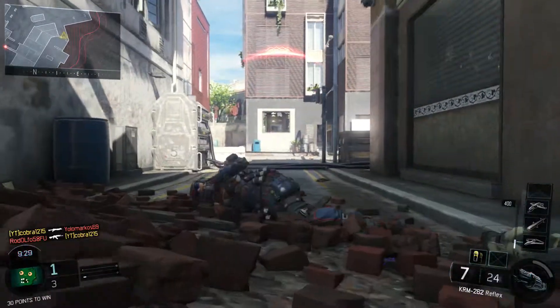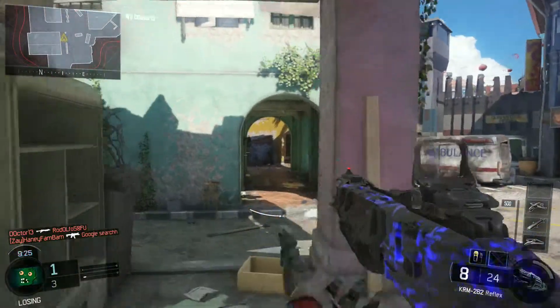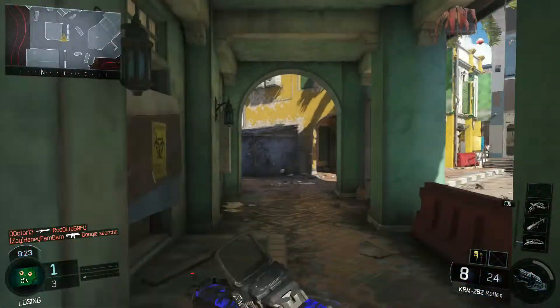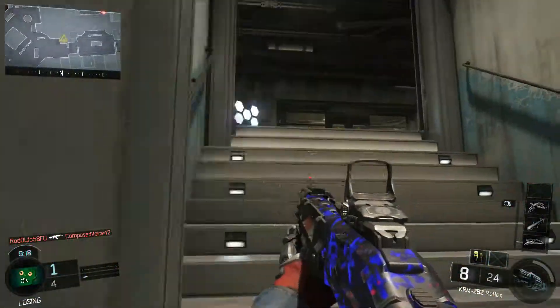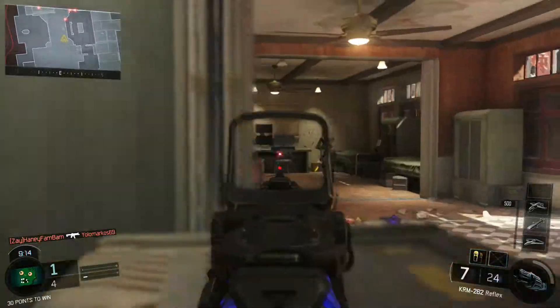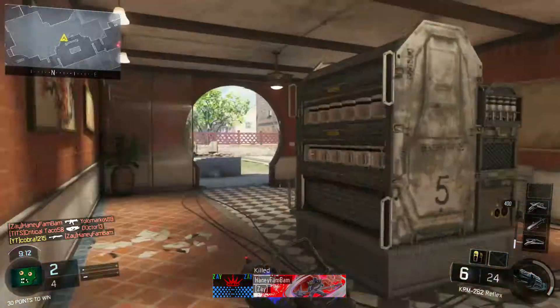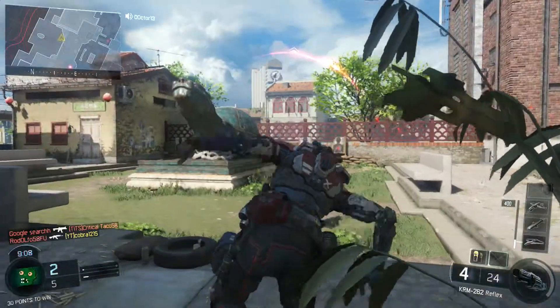We go ahead and pop off the kill there and it looks like this guy's just going to hold down with a KN44 in the back. I just want to switch it up and see if we can do something a little bit different here on Exodus today. I really have never used this thing — I do have this legendary camo on it that looks absolutely sick.